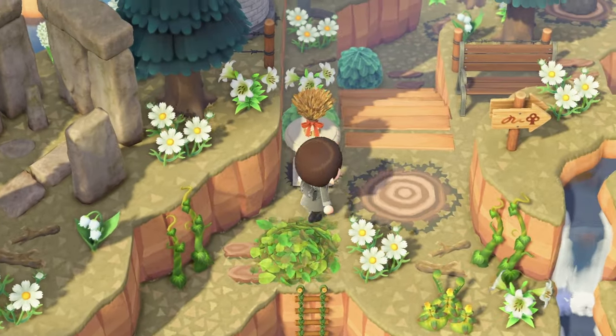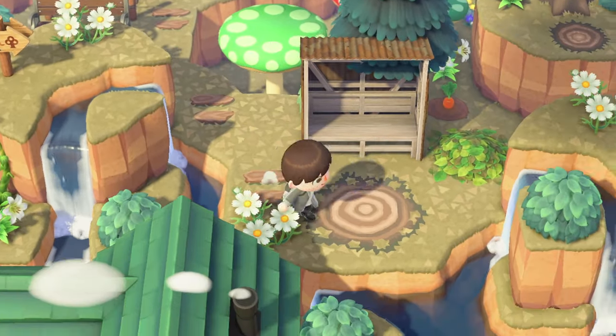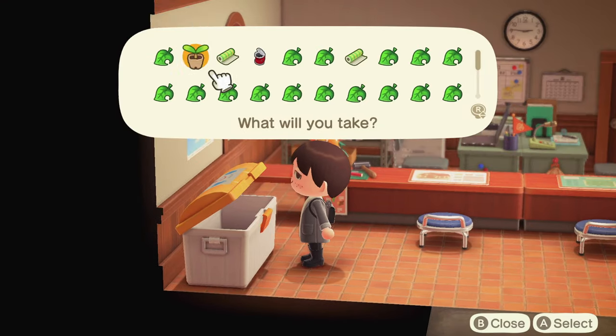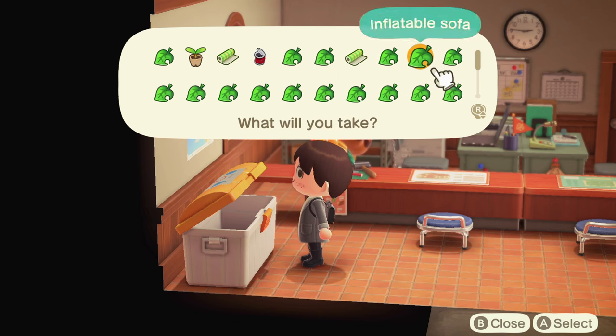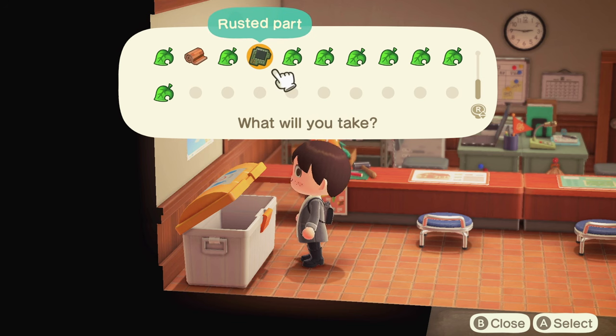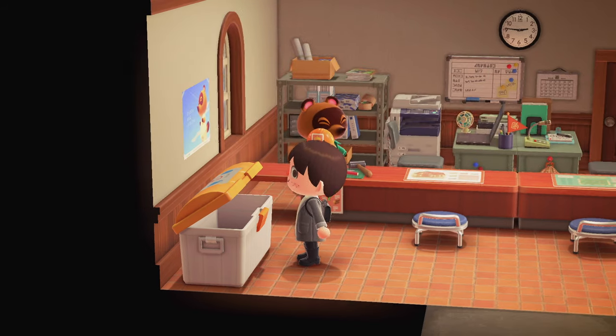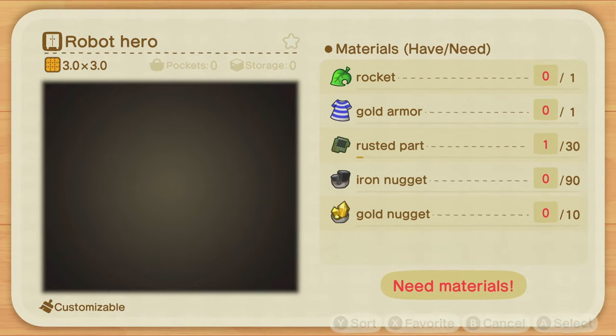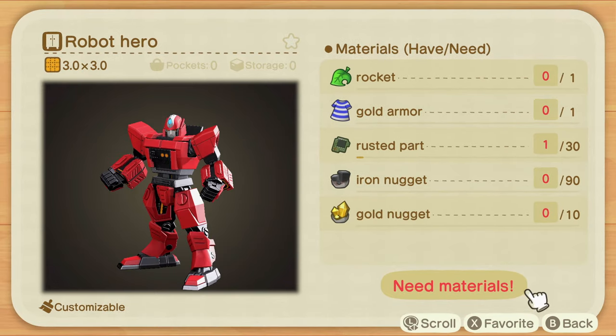The storage shed is arguably the most important of these, as it'll allow you to take out anything you want at any given time. The storage bin in Resident Services is where you'll find a ton of lost and discarded items, but one you might see often is rusted parts, which appear once Gulliver has visited. These might not seem like they have any use, but they do have one very important use — crafting the Robot Hero. The Robot Hero needs a ton of rusted parts and a bunch of different items, so don't ignore those rusted parts. Take them out as soon as you see them.